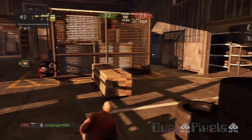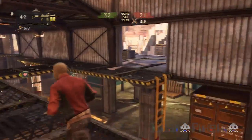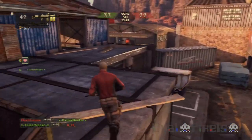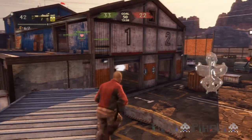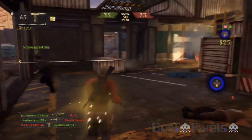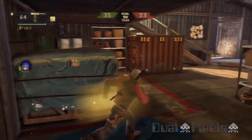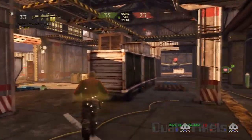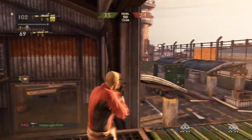If you ever find that you can't find anyone on a map to battle against, take a look at where your allies are — it will give you a good insight of where the enemies could possibly be. If you see your allies on one particular part of the map and there are no gun battles going on, you can safely assume these guys are not anywhere near your allies. Using that mindset and thinking the map in that way will often, more than likely, lead you to where enemies are, giving you more kills and a better flow within the map.